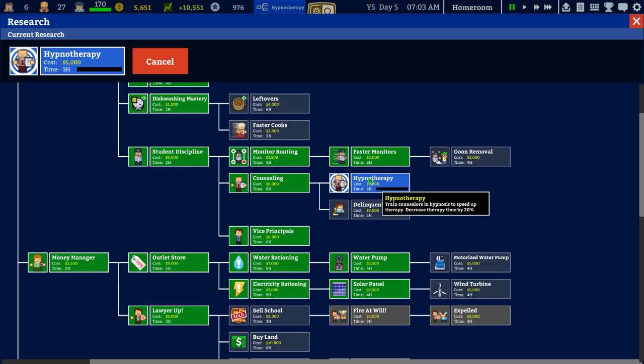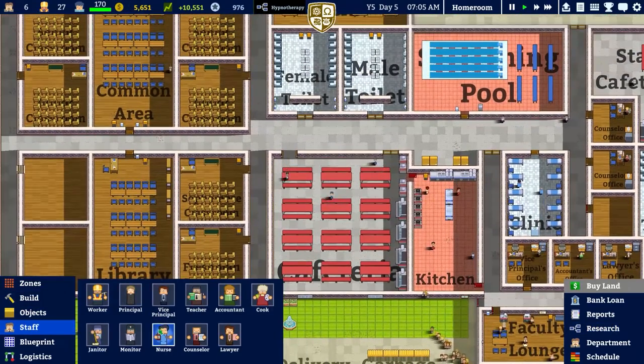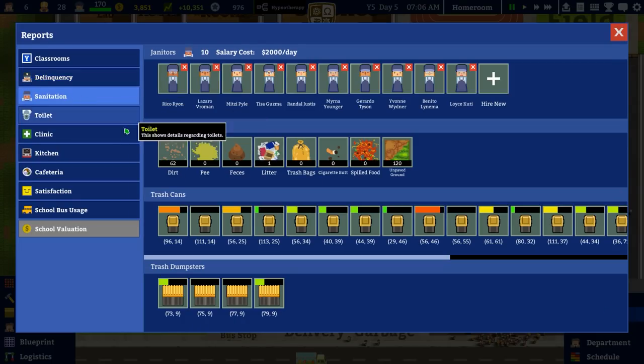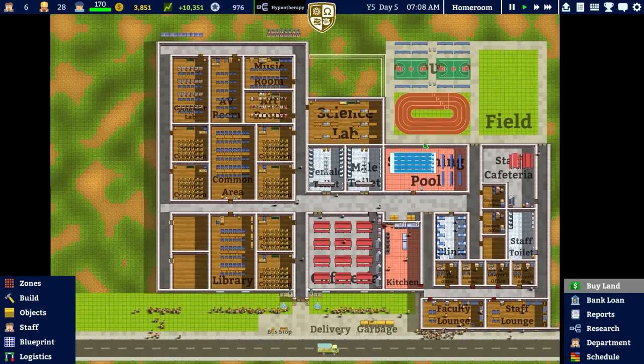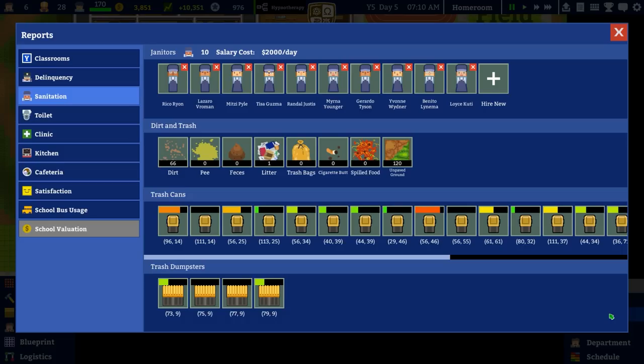We've got the ten grand now, which I'll immediately spend on hypnotherapy — decreases therapy time by 20%, so we can run through it faster. I think another janitor is needed — everything should be clean now. No, there's still loads of dirt, and whoa — loads of unpaved ground! Hang on, did that say unpaved ground? 120 unpaved ground — the number of unpaved tiles students have walked on.